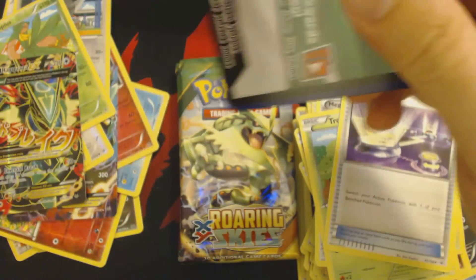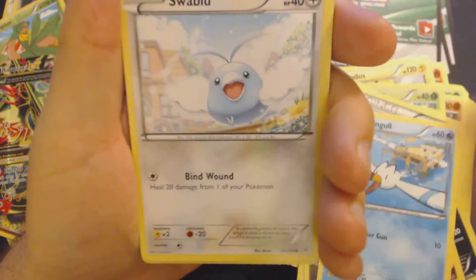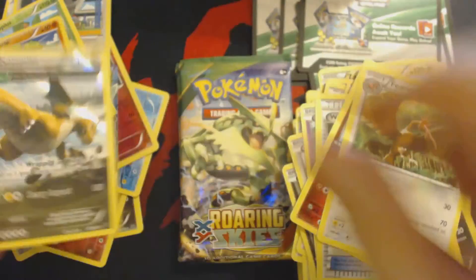This has been a spectacular box so far — 3 EXs out of half of a Roaring Skies box. That's pretty darn decent. Pack 15: Pikachu, Bagon, Wingull, Swablu, Shuppet, Wide Lens, Togetic, Fero, Reverse Hollow Binacle, and Holographic Dragonite.